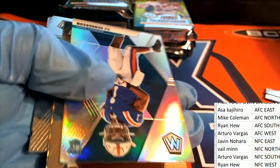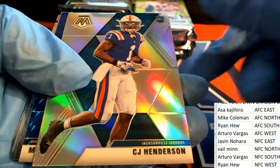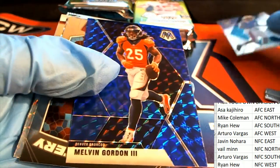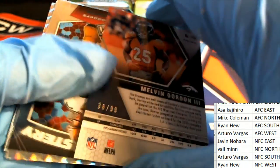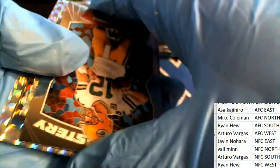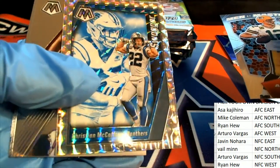Our first one right here is a silver. Jacksonville Jaguars CJ Henderson, silver. A blue Broncos Melvin Gordon. Nice Melvin Gordon there. We got this Aaron Rodgers. And look at this McCaffrey.